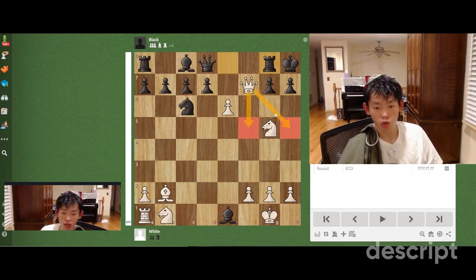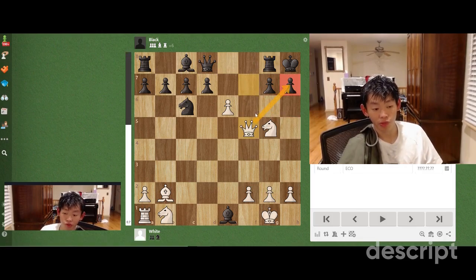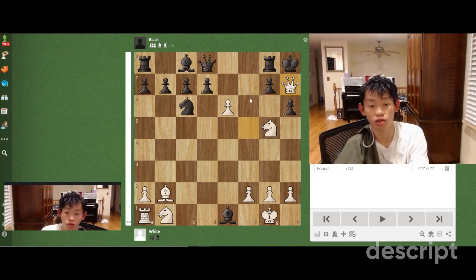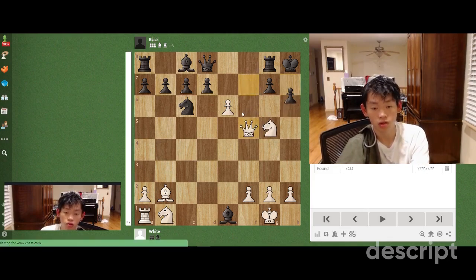Queen f5 and queen h5 both deliver undefendable threats against h7. Black can't play g6 since the bishop on b2 is pinning the pawn, and there's no other way of defending the h7 square. For example, h6 — we're just going to play queen h7 checkmate, or even knight f7.